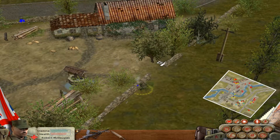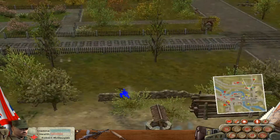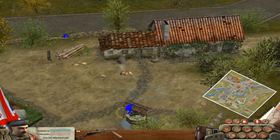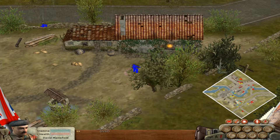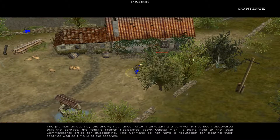Keep yourself safe. We need to approach somehow. All right, fall back Robert. We have much to do and not much time to do it. The bastard's dead now. A planned ambush by the enemy has failed. After interrogating a survivor, it has been discovered that the contact - the female French resistance agent, Odette Villar - is being held at the local commandant's office. The Germans do not have a reputation for treating their captives well, so time is of the essence. Head for the commandant's office, rescue Odette Villar and ensure her safety.